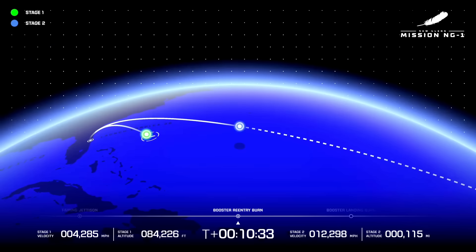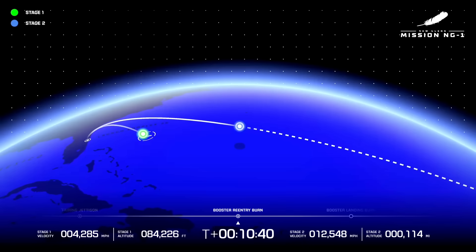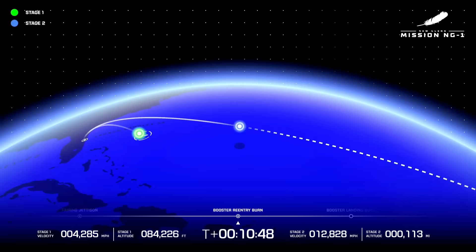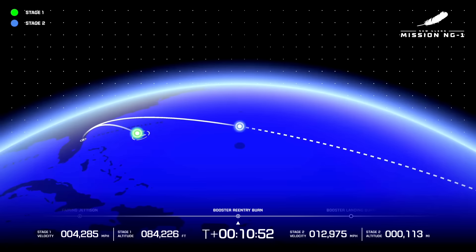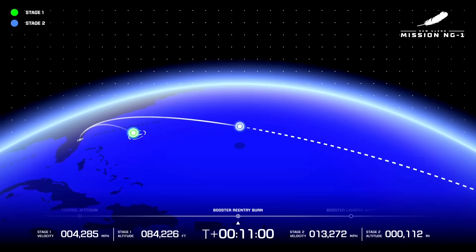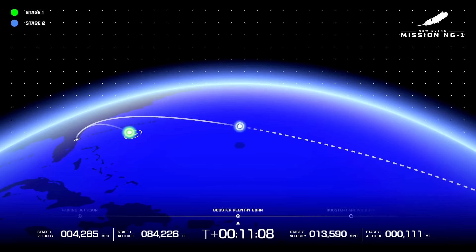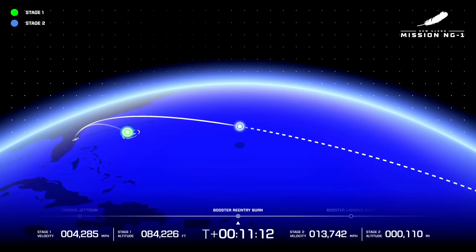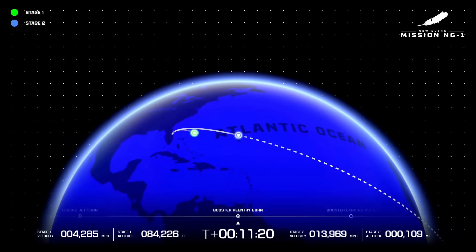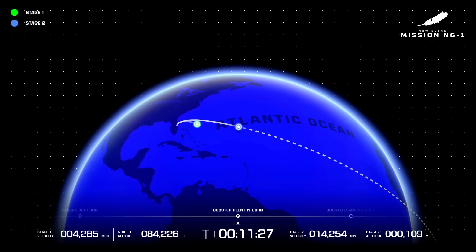We are still waiting. Continue to see good throttle response on both BE-3U engines. Again, our primary objective is getting to orbit safely. Tank pressures staying within acceptable limits. Bottle pressures look good. Data quality continues to look good throughout the GS2 burn. 11 minutes, 10 seconds into flight. GS2 is now 1,700 kilometers downrange, traveling at 6.7 kilometers per second.